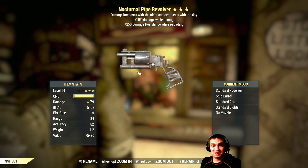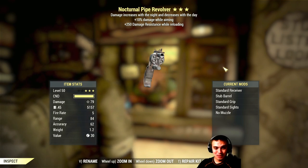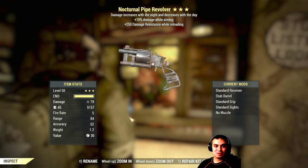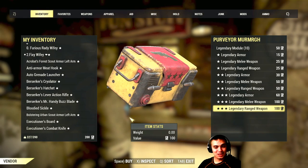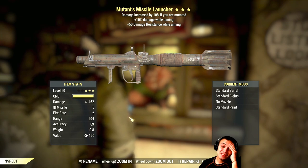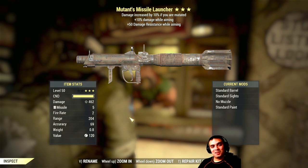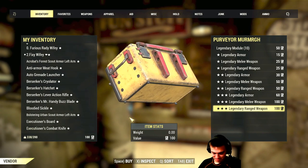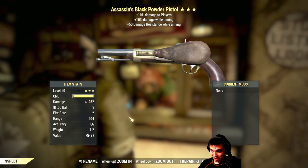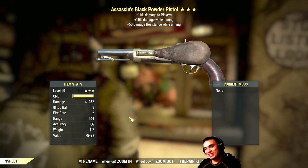What is this - another frickin pistol? Are you serious? Can't even call this a gun. Damage resist - oh man, this is not my day today. Come on, two more tries. Mutant missile launcher - what? Okay, come on, last one, please. You just had to end this with a frickin gunpowder pistol - are you serious?